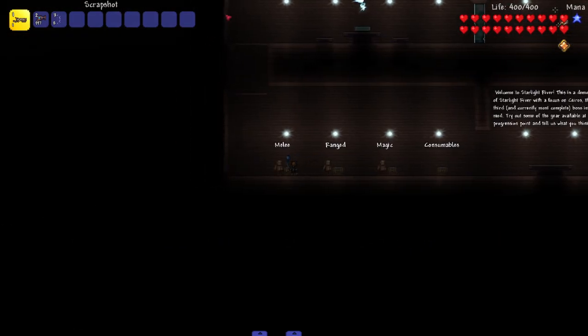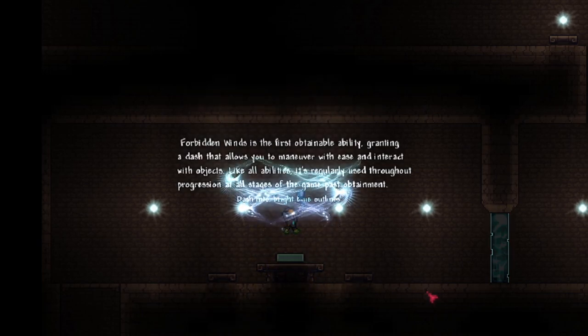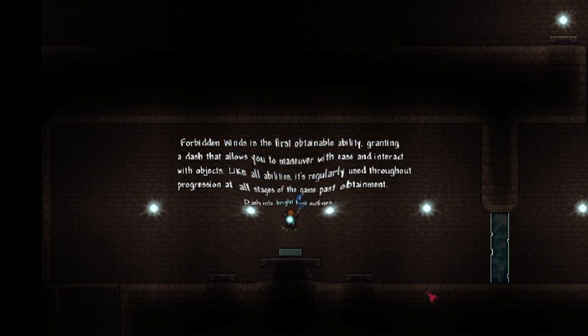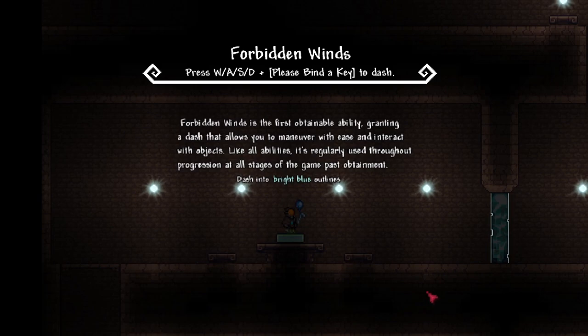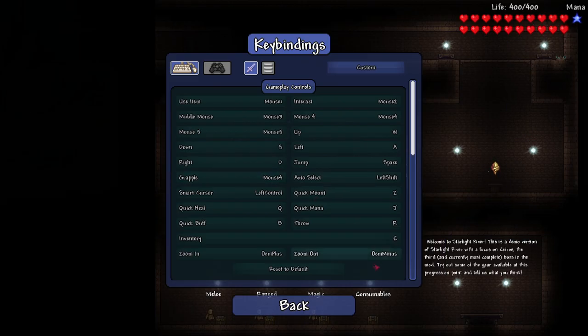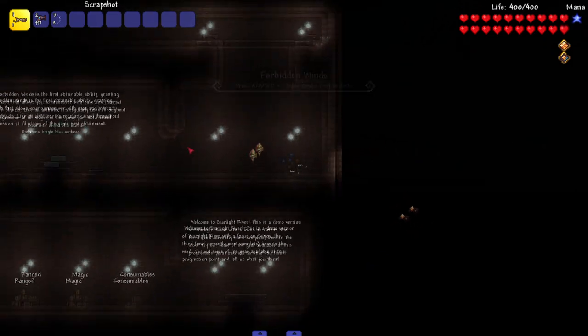We got a grapple up here and this says Forbidden Winds is the first obtainable ability — feels like some Zelda, Breath of the Wild type stuff. Forbidden Winds: press W/A/S/D plus keybind to dash. It's the first obtainable ability, granting a dash that allows you to maneuver with ease and interact with objects. Like all abilities, it's regularly used throughout progression at all stages past attainment. Dash into the bright blue outlines. All right, I bound it — let's see it in action. Oh, sexy!